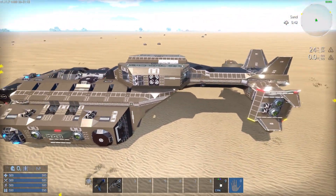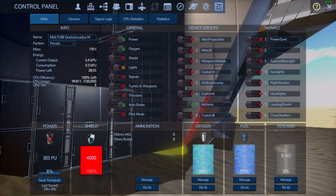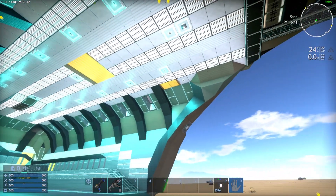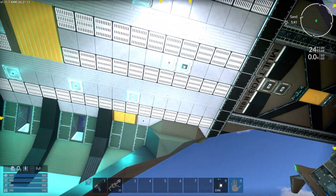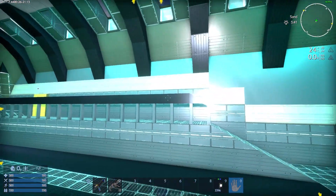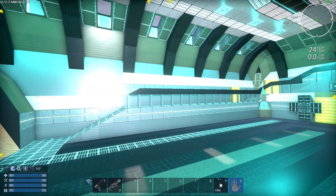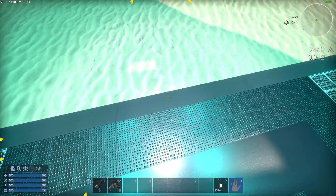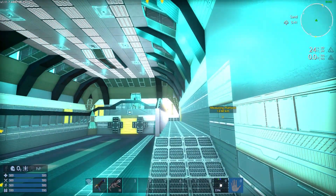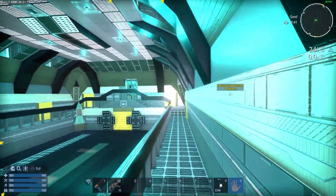The only way inside is the ramp into the payload bay. The ramps and the lights are on sensors — the ramp and lights together are on one sensor, and the lights alone are on another. There is also a custom signal for the payload bay lights, so you can turn them on two ways, but they'll come on when you're pulling up to the bay from the outside. That lumpy bit coming off the ceiling is where the gravity generator and CPU extenders are.